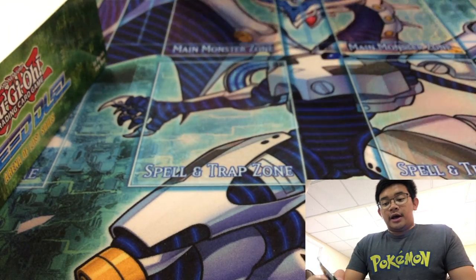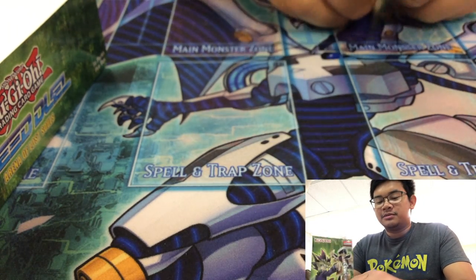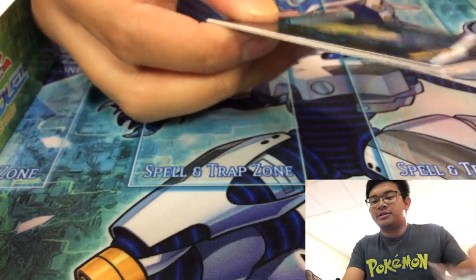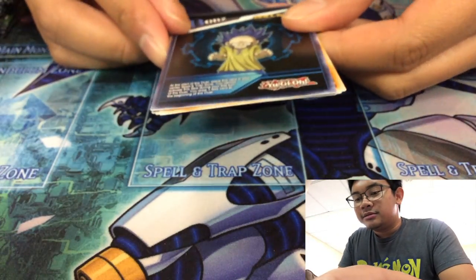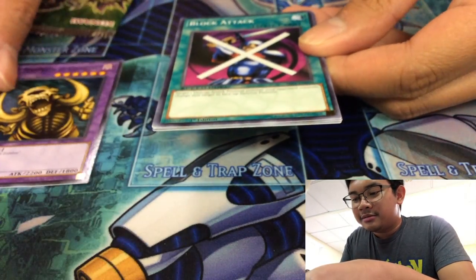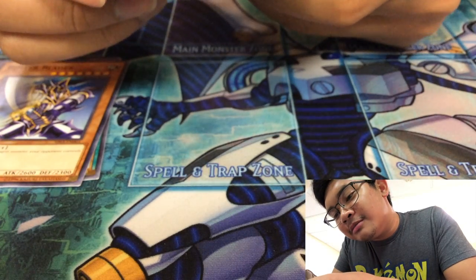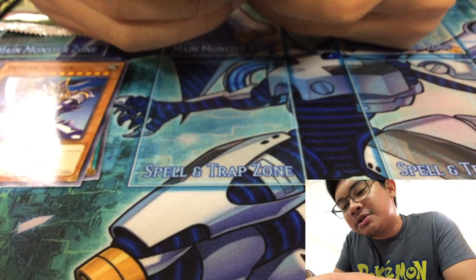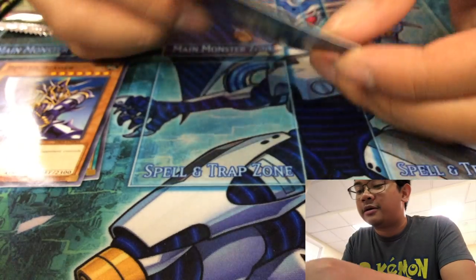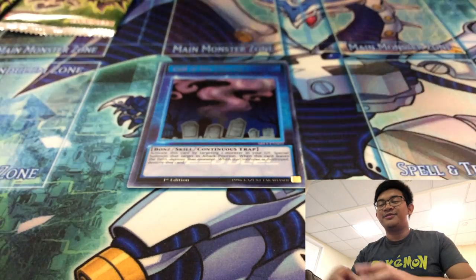Let's just start here. I don't know what's in here. 4 cards per pack — that's kind of weird. I'm kind of an old school player. This is one of the new skill cards. It's backwards. Great Mammoth. Oh, just Buster Blader. Common. Call the Haunting — activate this card by targeting one monster in your graveyard, special summon that target in attack position. When this card leaves the field, destroy that monster. When that monster is destroyed, destroy this card. Is that an ultra rare? Ultra rare to start off the box!